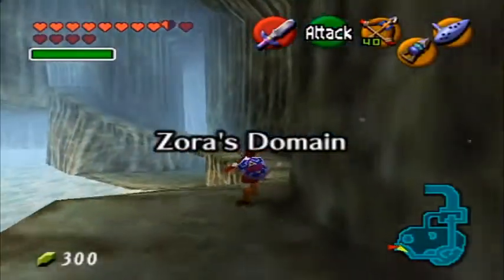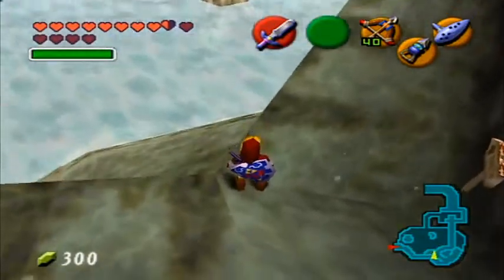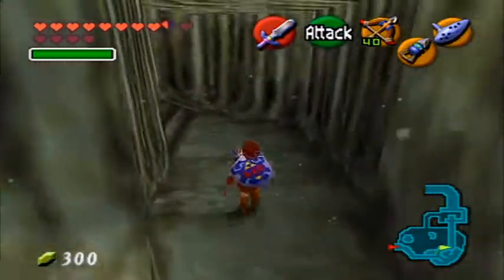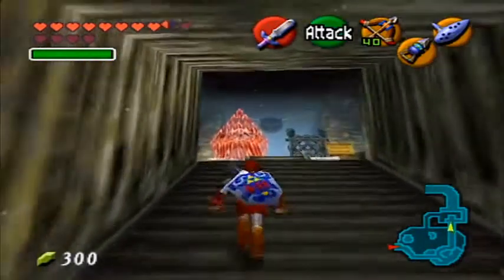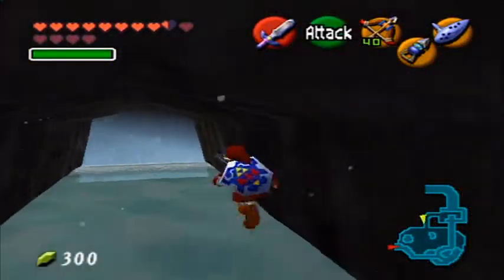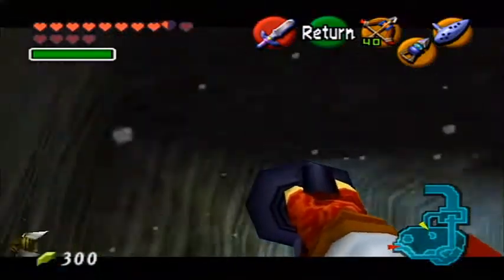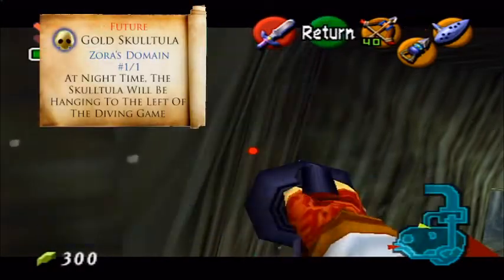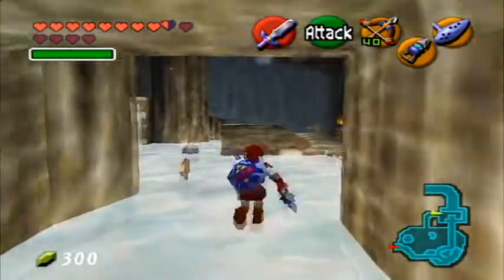Now we're in the Zora's Domain. It's still one of my favorite areas of the game, even though it's completely frozen over and it's snowing inside a cave — which I don't know how it's even possible, but it is. By the waterfall, or what used to be a waterfall and is now a giant icicle, there's a gold skulltula. You're going to want to be careful when you get near the waterfall because you will slide around because of ice physics. Edge your way as close as you can to the edge and then aim to get the skulltula. And we got the only gold skulltula within the Zora's Domain — that's another one that people can miss very easily.